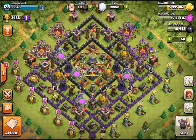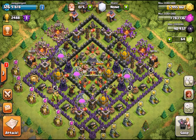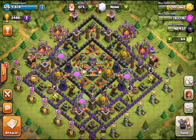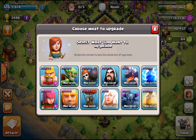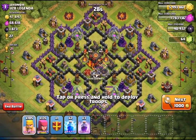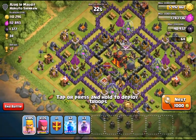Hey, what's up guys. I'm gonna start a new series — I haven't even decided what to call it yet. Anyway, we're gonna barge the crap out of some people at Crystal one, and we're gonna get 7.5 million so we can get Archers. Barbarians and Archers — I think Archers are way more important. I just got the level six dark barracks, that's why I had eight million but not anymore, so we're starting at 1.7 ish.